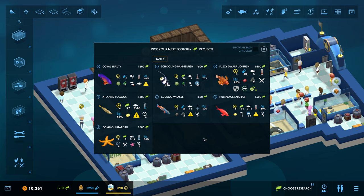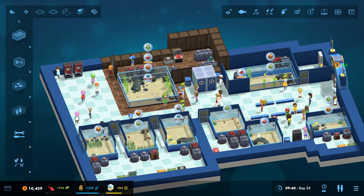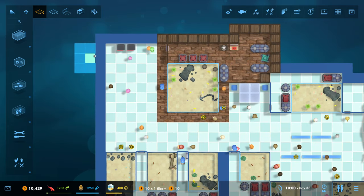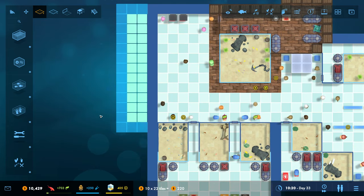What should we research next? Should we do starfish? Oh, humpback snapper - they look quite nice. We're at 1,600 points, that's good for that one. I'm going to do another one of these big ones I think, so let's go ahead and make some more room. I'm going to expand this bit here.